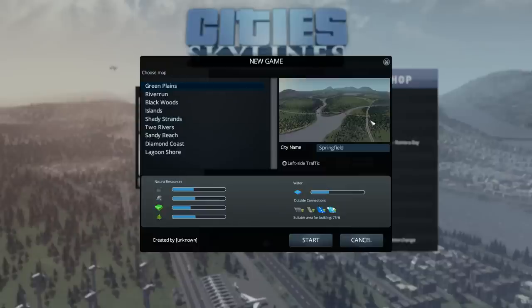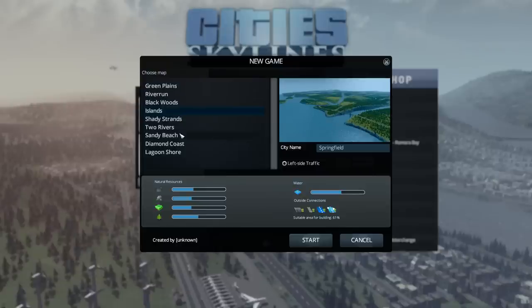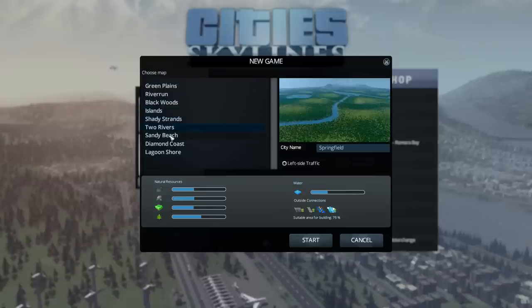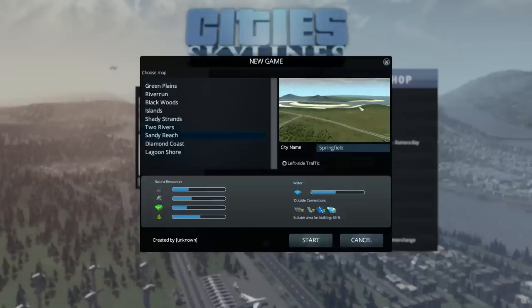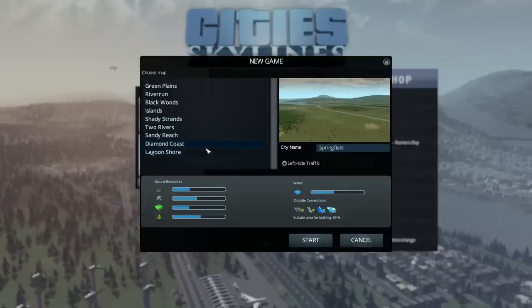What map am I going to pick? We've got Green Plains - this is the one the devs have been working on mainly. River Run and Black Woods are kind of similar. Islands is broken up into little islands - quite interesting. Shady Strands, Two Rivers, Sandy Beach - look at those golden sandy beaches - Diamond Coast and Lagoon Shore. I was very tempted to go with something like Sandy Beach, but I've decided on Diamond Coast.